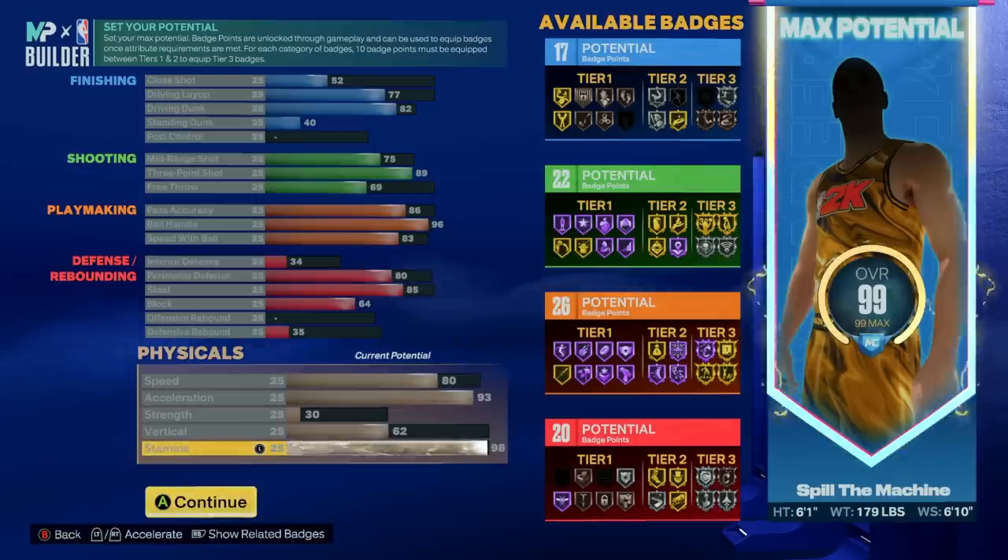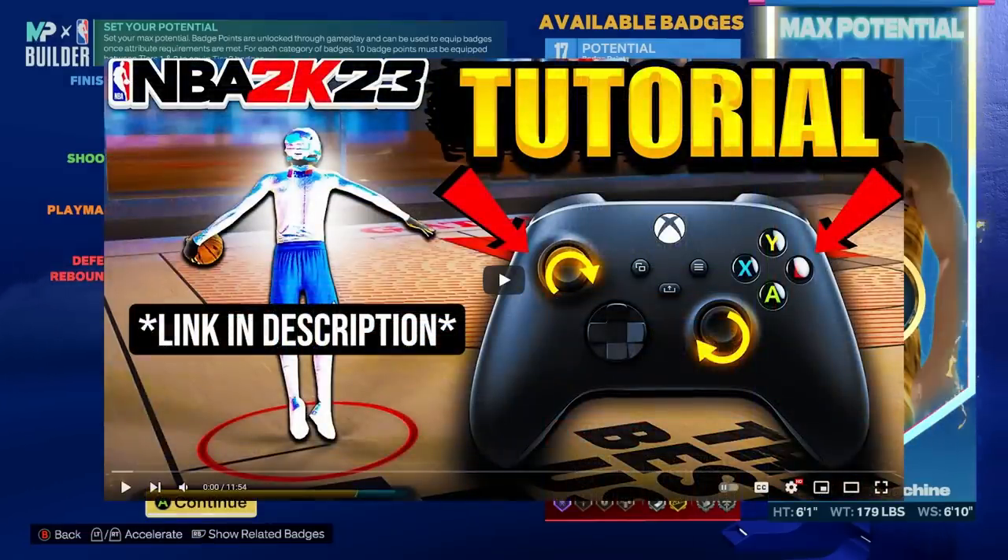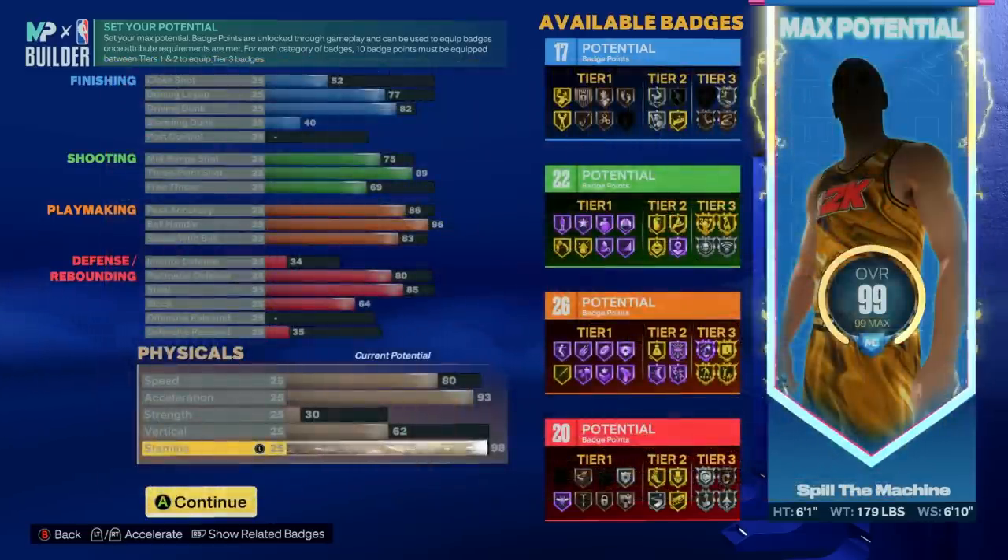If you're looking for a dribble tutorial and the animations to use on a shorter point guard, I recommend checking out my boy Koza's most recent dribble tutorial. It's easily the most comprehensive and simple dribble tutorial I've seen, and he also has a hand cam so everything is right there and easy to figure out. That is all for this 6-1 build guide — thank you all for watching, it's been Spill and I'm out. Later.